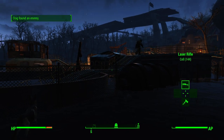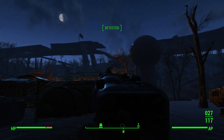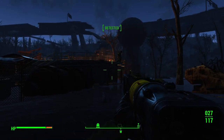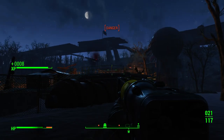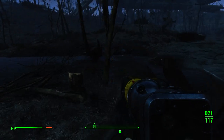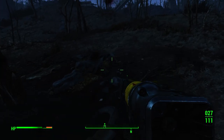There's a super mutant right there that doesn't even notice me, and I guess we should take him out. People want the water treatment plant that badly — I mean, I guess the dog might, but I'm not so interested. So let's just take him out. Nice and easy. I hear one of the super mutant exploded guys coming towards me. So that was just a nice pre-kill, I guess.